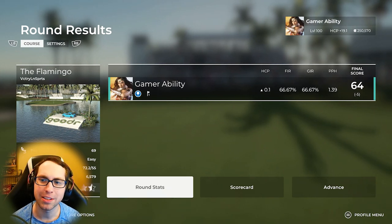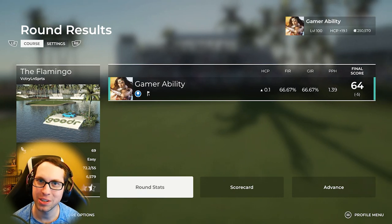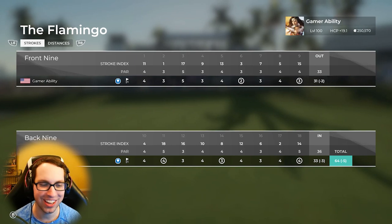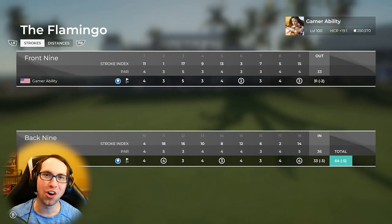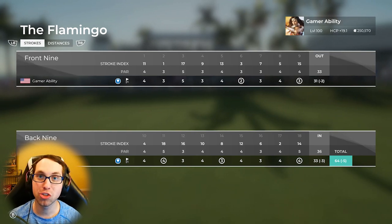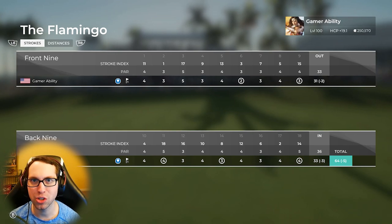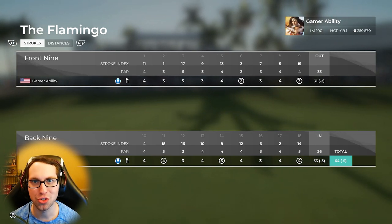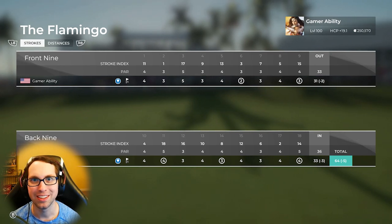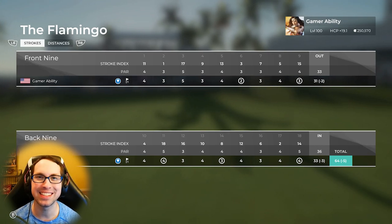Nothing to see here with the fairway percentage — 1.39 putts per hole, 5 under. Actually there is something to see: fairways and greens both at 66.7% — we tied those. Two under, three under. What a round of golf! Thank you so much everybody for watching this video. Drop a like, subscribe if you want to see more. Check out the full playlist in the description for more course showcases. Check out the second channel — I'm going to design a golf hole, it's going to be epic. Have a fantastic day everybody!